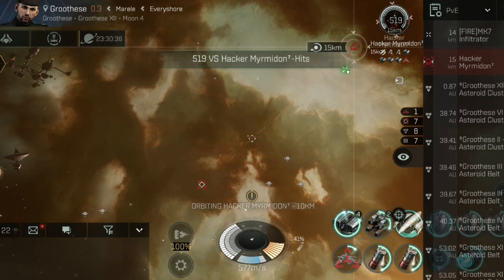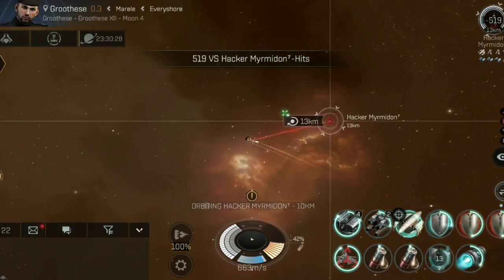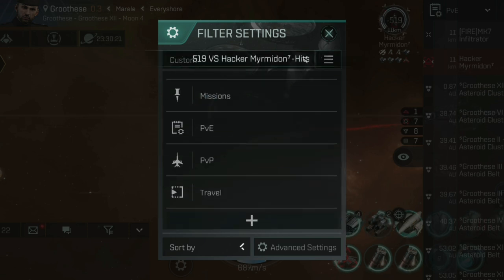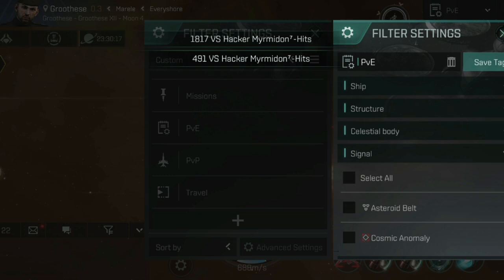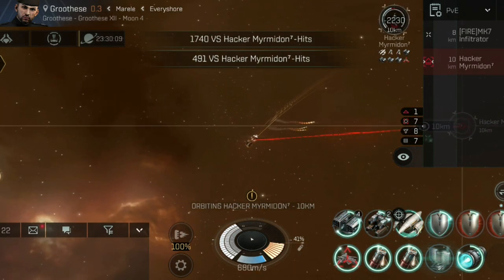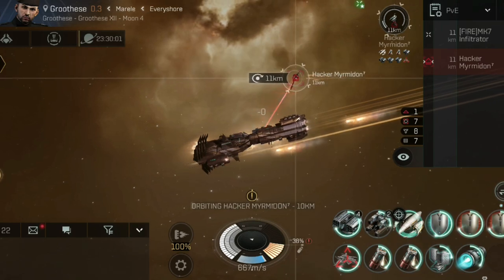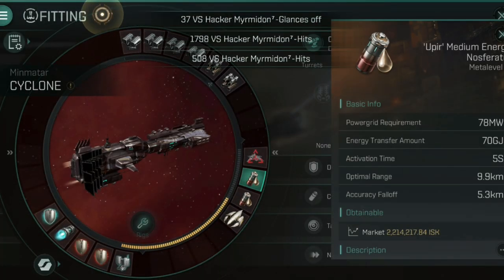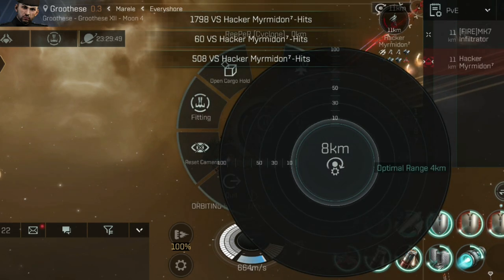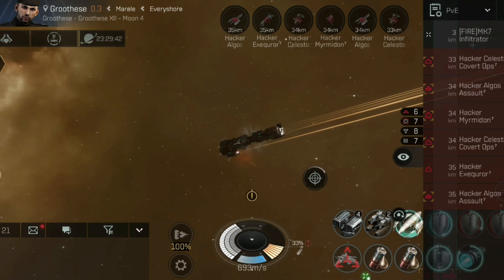Attacking this Myrmidon now - I noticed some asteroid belts on my overview so I'll get those filtered out. Custom overviews are very handy, especially for PvP, and you can save and swap between default and custom. This Myrmidon is going down really quite fast. If I was using all rapids before the patch I'd be doing less damage - I think I was up to about 650 DPS with a full set of Caldari Navy rapids, so this split setup is outperforming that.